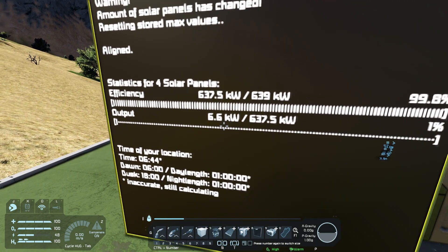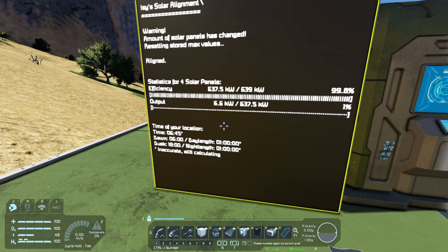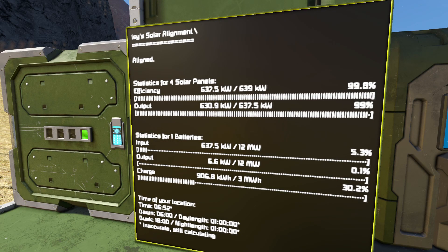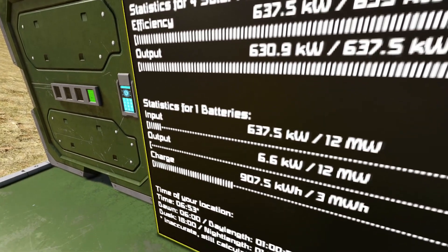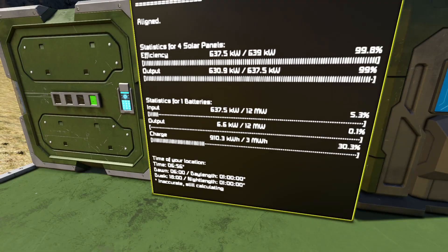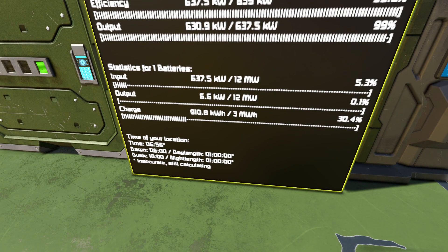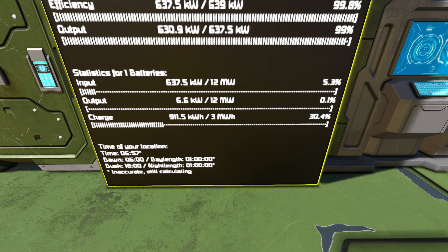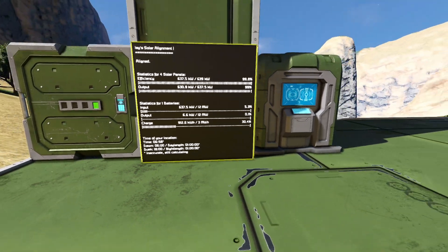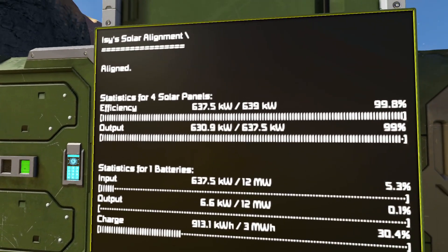The output doesn't look very good because it hasn't got anywhere for the power to go, so what we need to do is put down a battery. I've got a battery in slot nine — I'll just pop it at the side here. Now I've added the battery, you can see the LCD panel has changed slightly — it's added statistics for one battery. The input to the battery is 637.5 kilowatts, which is what the solar panels are giving out. Underneath, it also shows the drain from the battery and the charge rate — 910-911 kilowatt hours — with a total of three megawatt hours, so it's 30% charged.